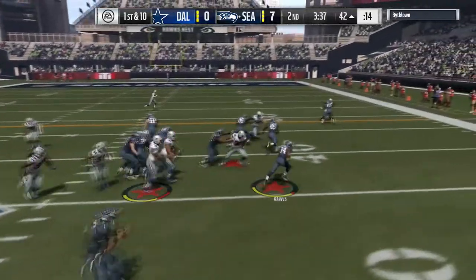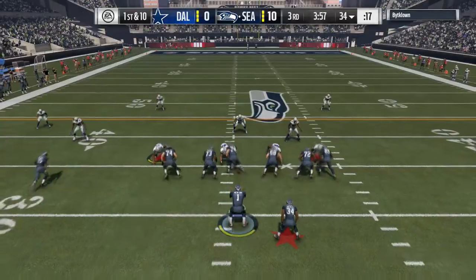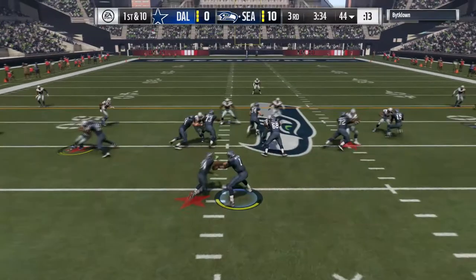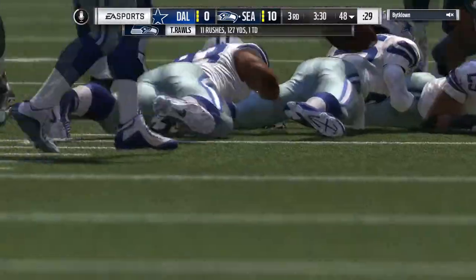My first pro for Thomas Rawls — a huge part of that Bruising Back chemistry style — is his trucking. He's great at running over defenders. He's a balanced back but he leans more towards power rather than speed, and that is basically just his running style and what you can expect from him.